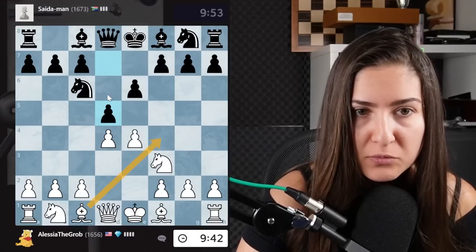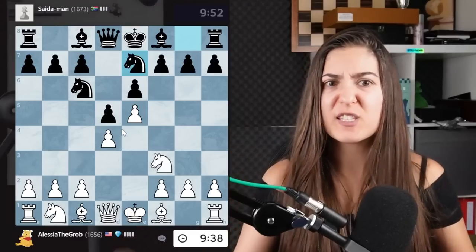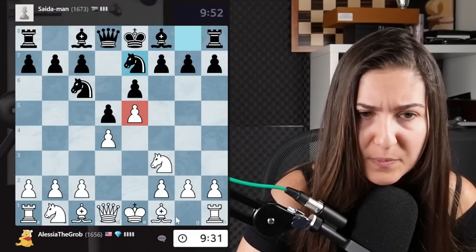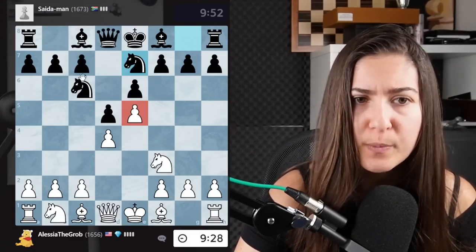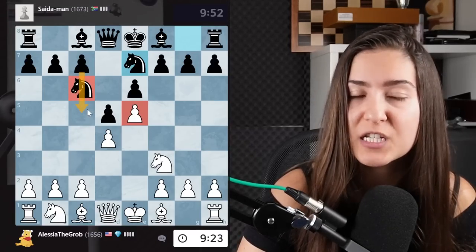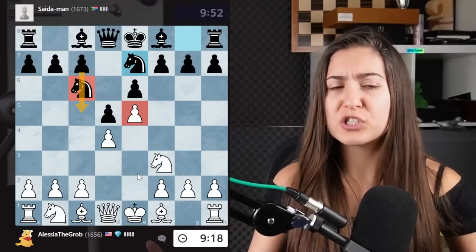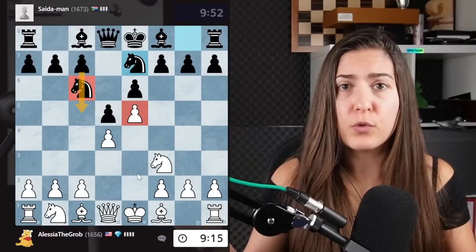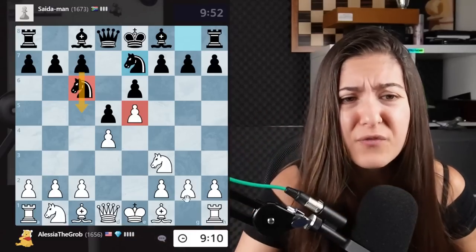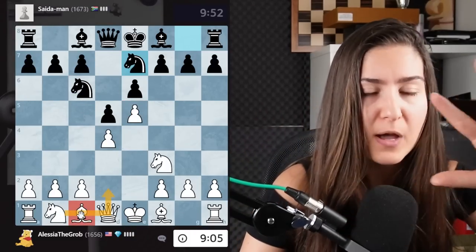I think my opponent is starting something that looks like a French. I like to push to have a space advantage because my pawn is pushed forward. And then I need to develop all my pieces. Usually in the French, my opponent has the idea of playing C5, but now they don't have it because there is a knight in between. This is a very important tip: once you don't know exactly what to do, think about how to develop all your pieces, not just one at a time.